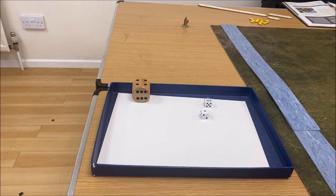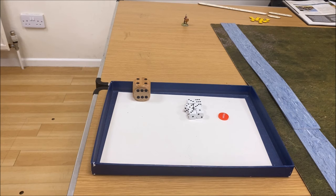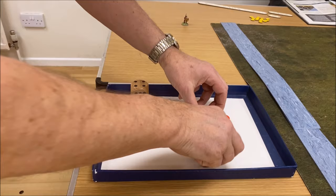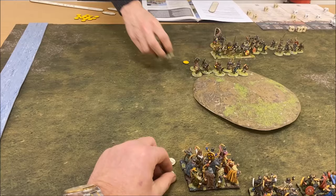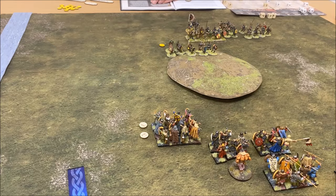I'm going to shoot them again — they get another fatigue after shooting. Six dice but I have a fatigue. I'm going to pass on spending my fatigue. Fours needed. Not below average. I kill three. Not so good — maybe I should have spent the fatigue. I'll use Unnured to remove one of those fatigues — it's within M of my warlord.